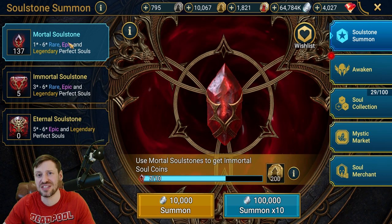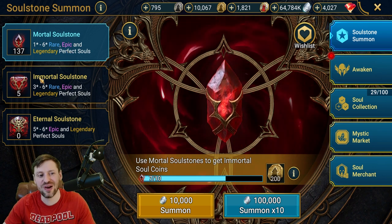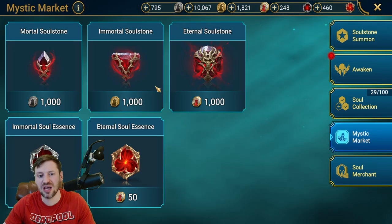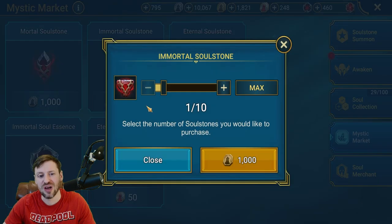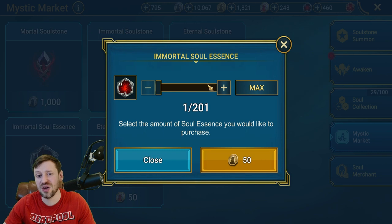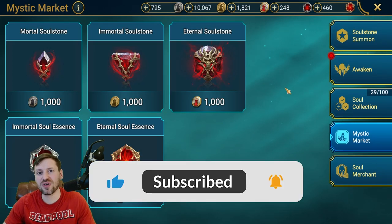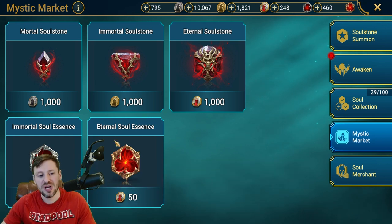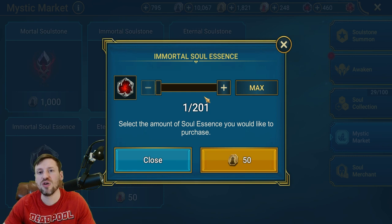We've got 137 of these bad boys to get through and then we've got five immortal soul stones as well. I'm going to bump that up with the mystic market — a player in did some sort of event recently and just gave us loads of these coins, so I can get either 10 soul stones or we can get 200 soul essences. There are different opinions on this and there are pros and cons to both. With soul essences you can choose who you put those red stars on — you can get three or four with 200.